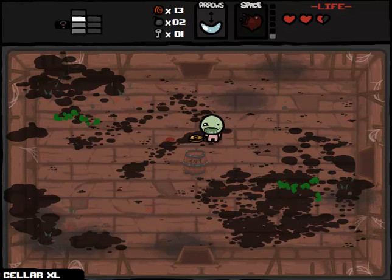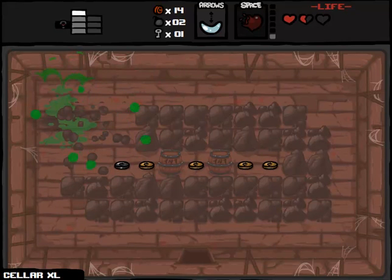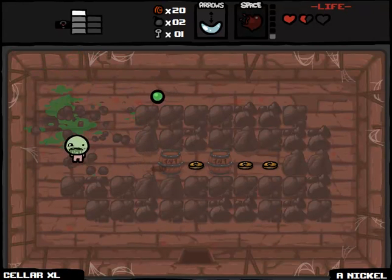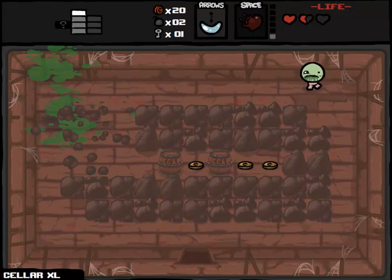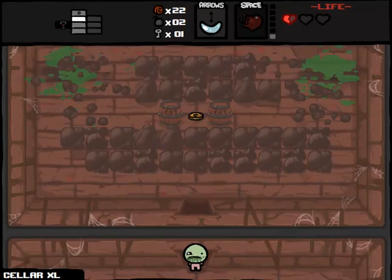There we go. We got through one room. I didn't know if it was going to be possible. I don't know if I can just shoot at these rocks or if the rocks are going to explode right away. Obviously we want this money in case we can go to the shop later. Oh my god, how does that work? We're almost dead again. That one cent can basically go fuck itself. We are on Cellar XL, so we have to make sure we have some keys left over.